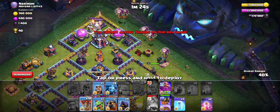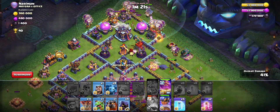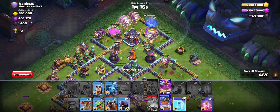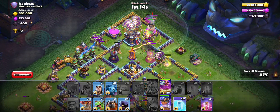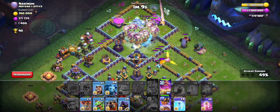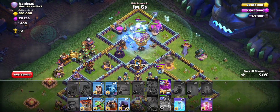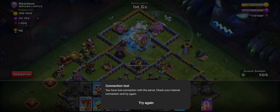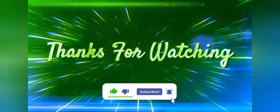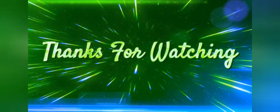Spawn the RC, use the queen ability, then as soon as you use the king ability go with the RC, then start the LaLo. Four loons on the water tower, three loons for the next defenses around the tunnel. Freeze the tunnel. It will be a disconnect — yeah, that's my only main problem with the time.